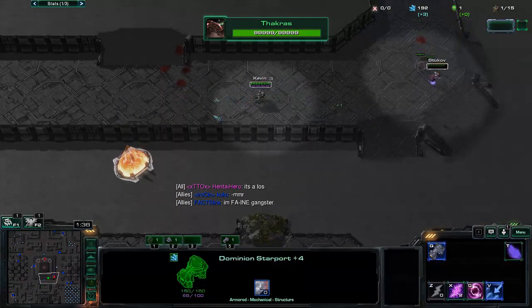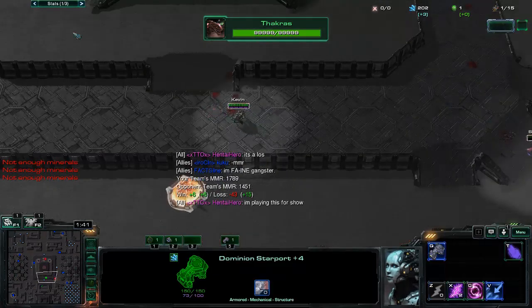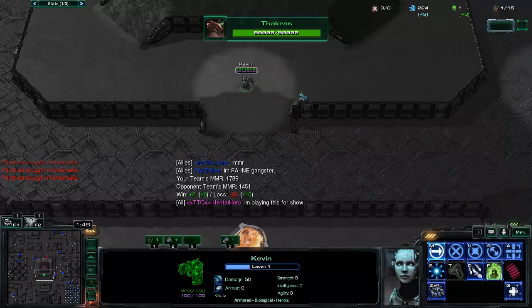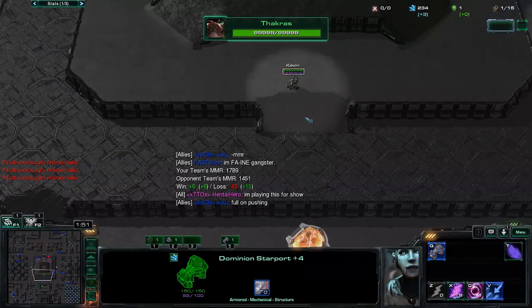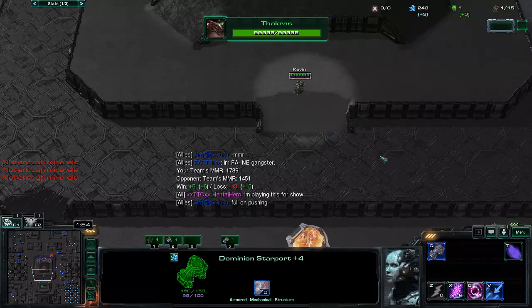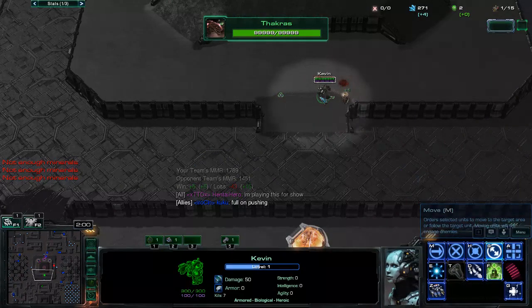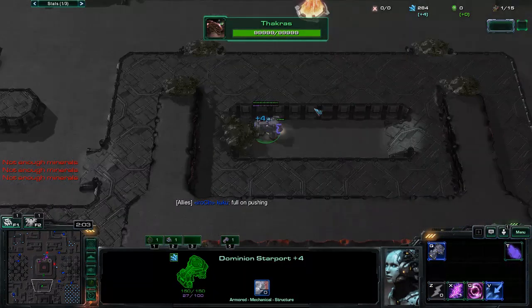This class is like Jhin — four abilities, four auto attacks, and then I move faster for a little bit while I reload. Jhin is a hero in League of Legends. This is also similar to Rattlesnake from Co-op — he's one of the Tychus units.